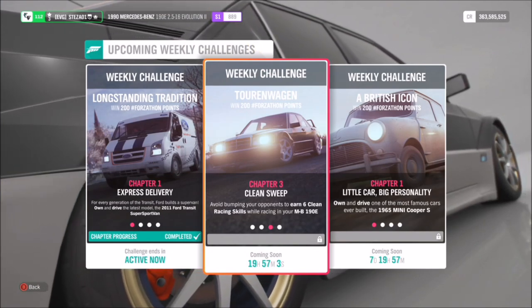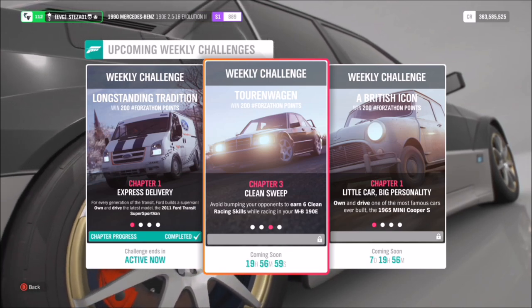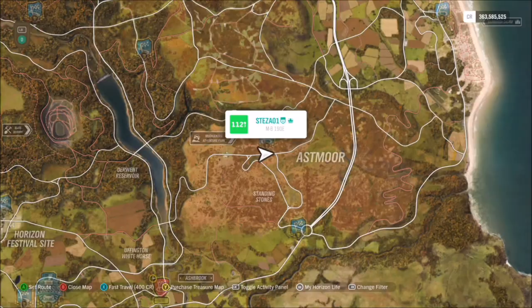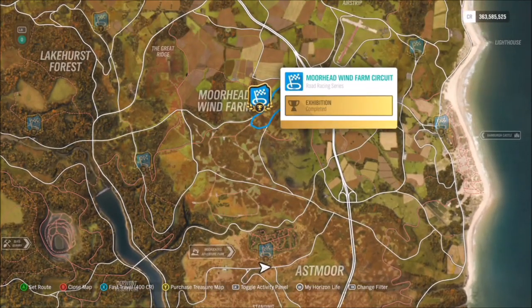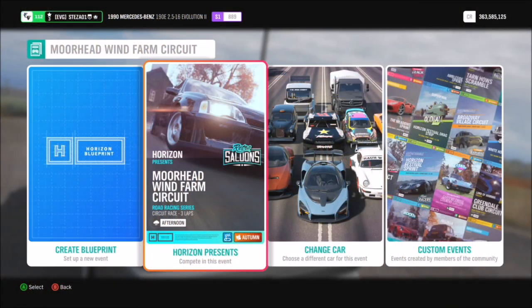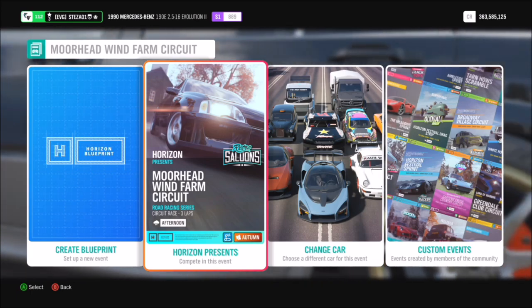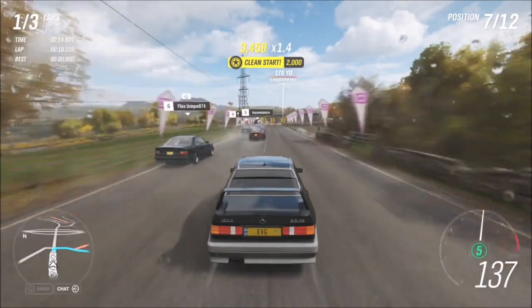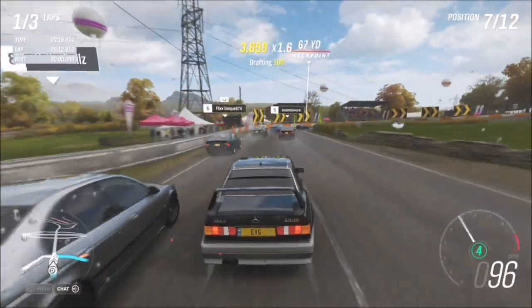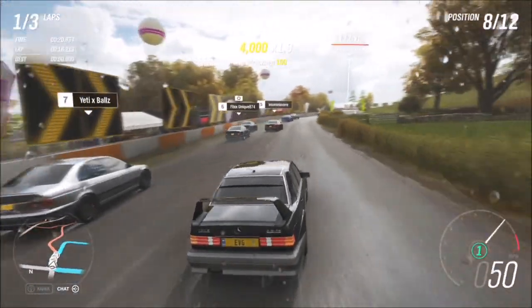The next challenge wants you to earn six clean racing skills. A clean racing skill can only be done during a race — it's basically where you don't come into contact with any other car or objects. I went over to the Moorhead wind farm circuit and entered the standard three-lap race for retro saloons, as that's the category this Mercedes falls under.